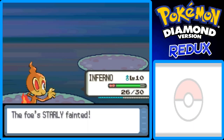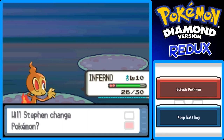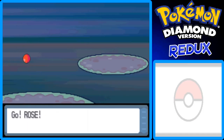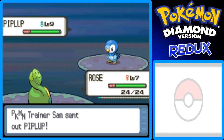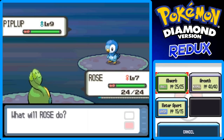He only has one Pokémon left, which is a Piplup, level 9. Almost to level 10. I'm going to switch over to Bidoof — even though Bidoof is two levels below his Piplup, she can still take Piplup on. If you started with Chimchar like me, he'll have a Piplup level 9. If you started with Piplup, he'd have a Turtwig level 9, and if you started with Turtwig, he'd have a Chimchar level 9 — whatever starter is super effective against yours, basically.